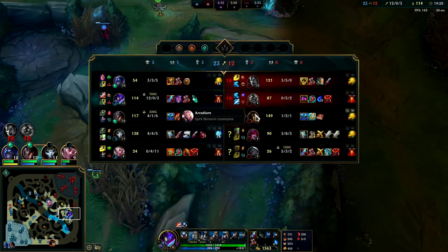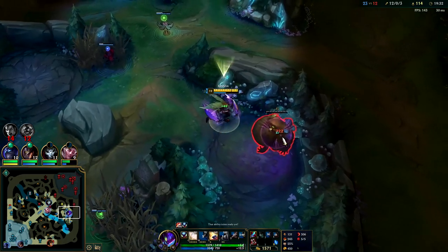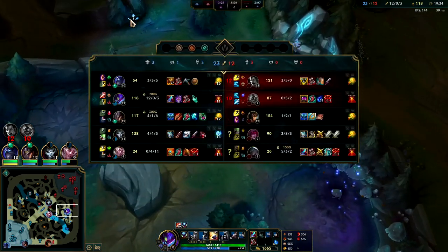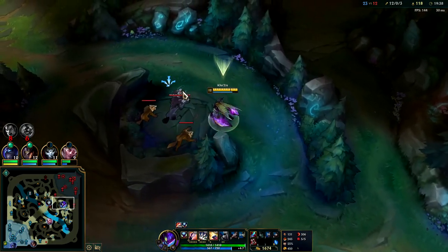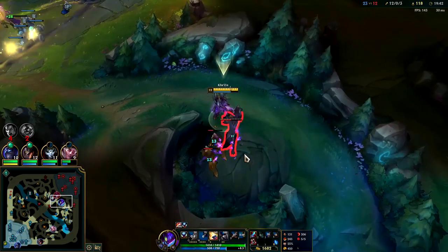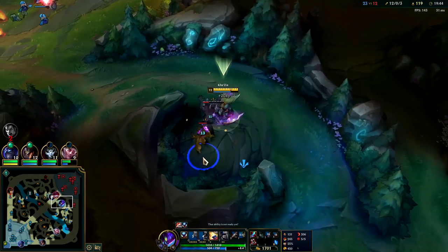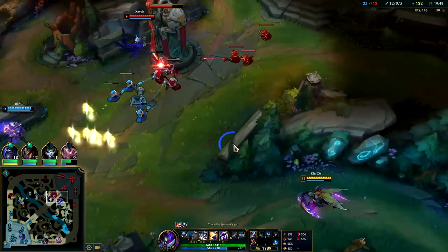Now we're waiting for Baron to come up - that would be our next objective to take. In the meantime, I'll farm the enemy's camps to put them further behind. Usually for your third item on Kha'Zix, you're looking for a bit of survivability - typically through Edge of Night for the HP and spell shield it provides. If you don't need survivability, feel free to go for Serylda's, which gives an added slow to stay on top of them and a lot of armor penetration.